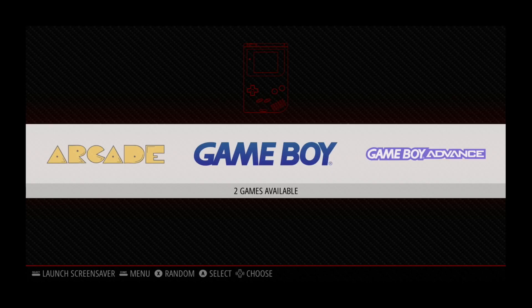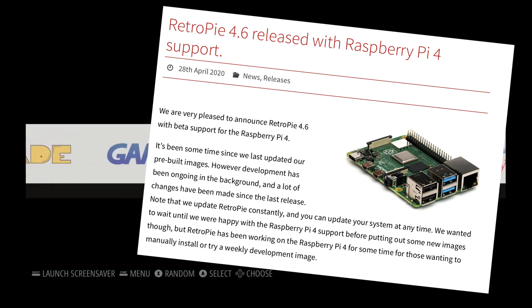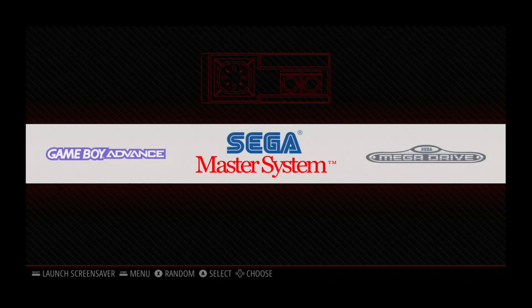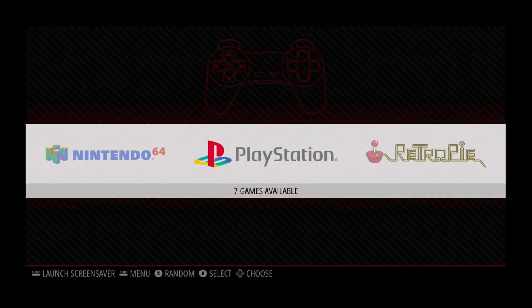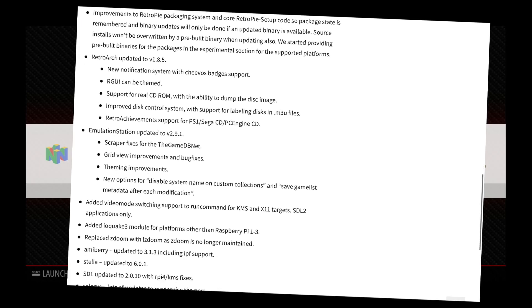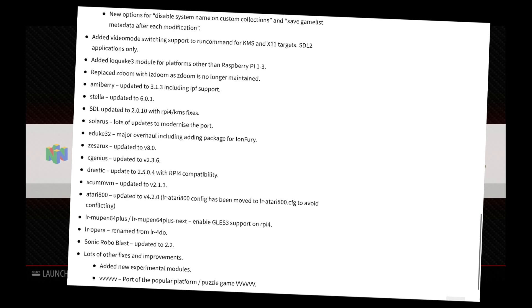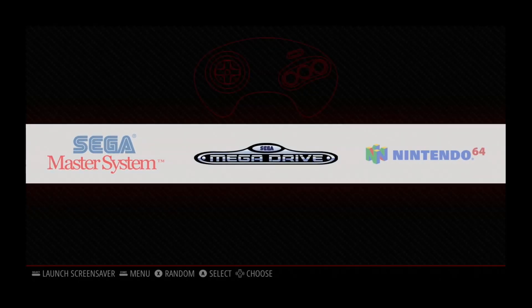RetroPie 4.6 has been officially released for Raspberry Pi 4. It is still listed as a beta version but it works very well. There have been a lot of improvements — I'll put a link in the description to the full changelog since 4.5. There's an awful lot of things they've changed, which is really nice to see.